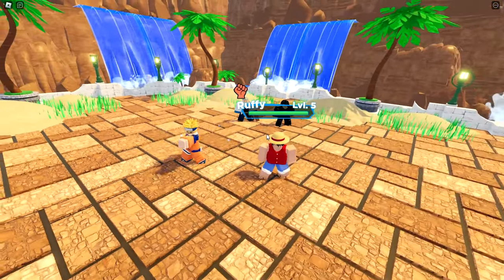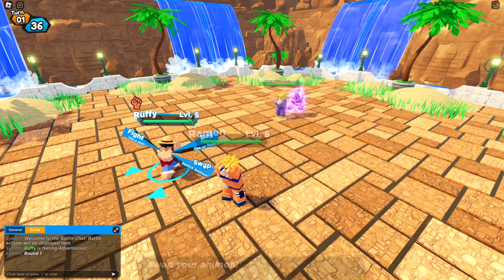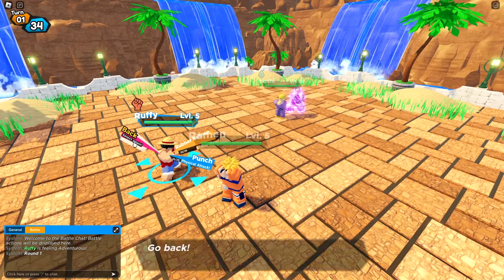We have Luffy and Naruto — the perfect combo. He's level 28 and we're not winning this. Look at the abilities — I can swap them out. Bag or fight. This is literally just Pokémon.